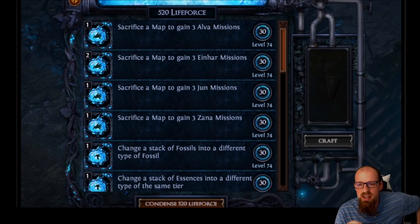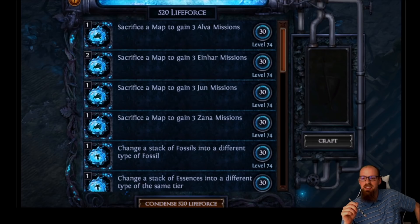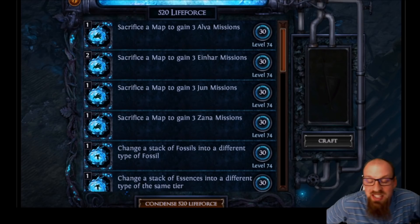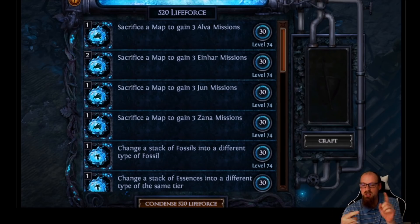The first one: sacrifice a map to gain three Alva missions. These first four are all the same — sacrifice a map to gain Einhar missions, sacrifice a map to gain Jun missions, sacrifice a map to gain Zana missions. This is brilliant, GGG — give yourselves a round of applause. We're going to be able to sacrifice useless leftover maps that we no longer want, that we can't trade, to gain master missions.